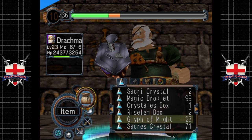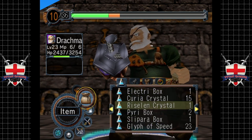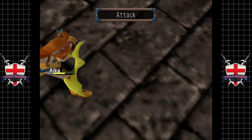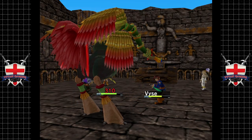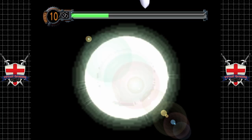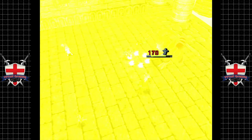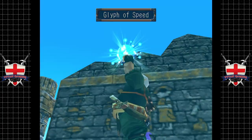We could use glyphs of might, but we can also use a glyph of speed - it would make us all 25% faster and it works on all of us. There's no point in not using it. There we go - stone the bastard! He's well and truly buggered now.